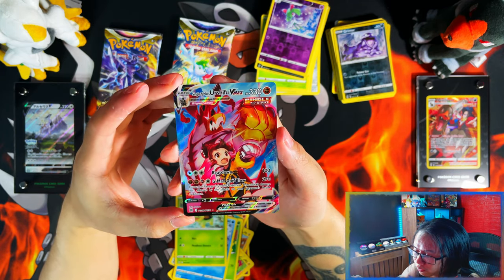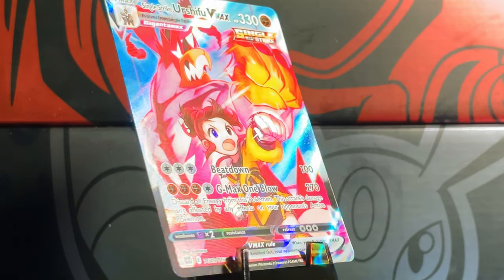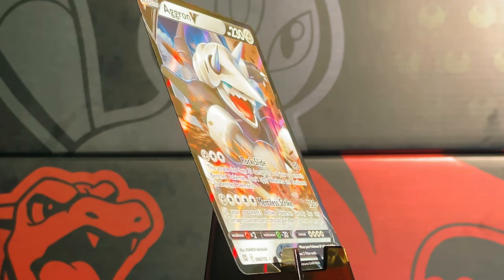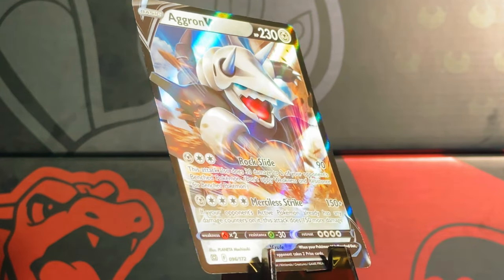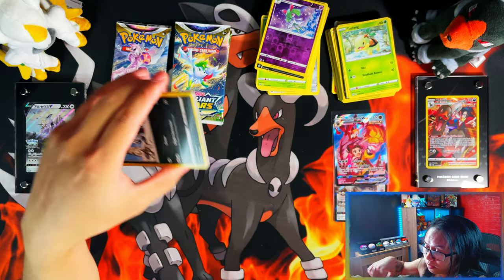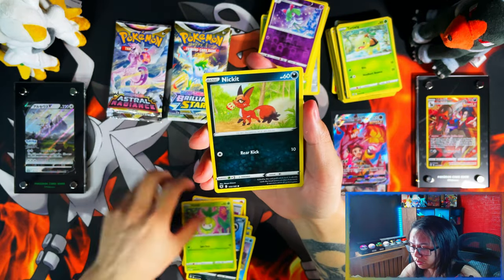Brilliant Stars has a Single Strike Urshifu V-MAX so far — a double banger. So Brilliant Stars has pulled ahead with four packs remaining on each side. With that Urshifu V-MAX and Aggron V, I have a feeling Brilliant Stars is actually going to win. I think Astral Radiance might not have anything at all. Brilliant Stars is going to pull through with a win — red corner is going to win, guys.